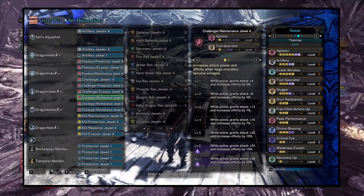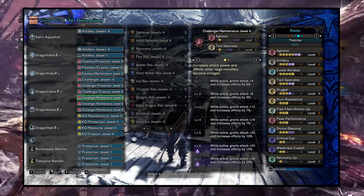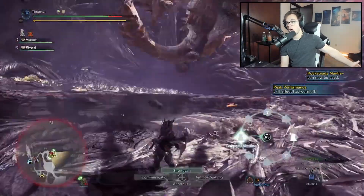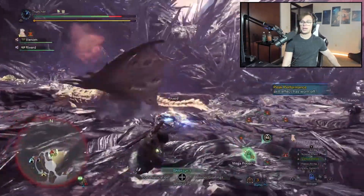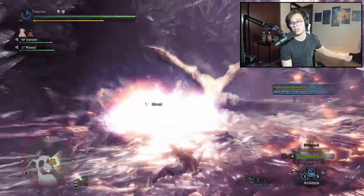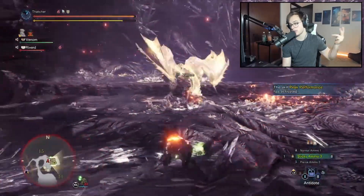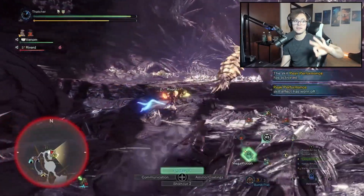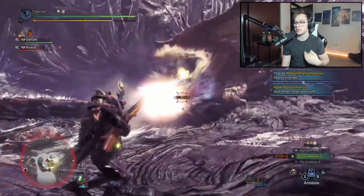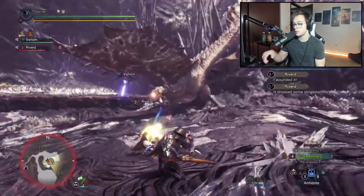Full Fatalis Dragon Head Beta — everything is Fatalis Beta because of all the decoration slots, it's insane. Our charm is a Waking Charm Level 3. For the slots and decorations, the skills we get are: Agitator Level 7, Artillery Level 5, Evade Window Level 5, Tool Specialist Level 5, Slugger Level 4, and Stun Resistance Level 3.